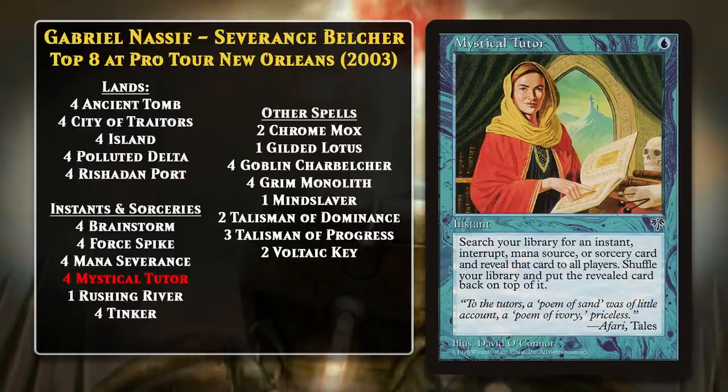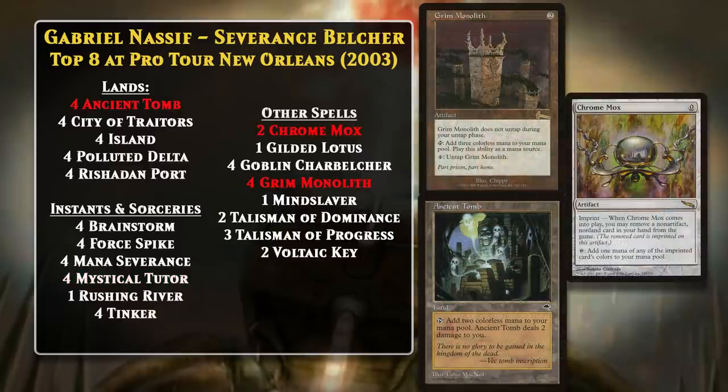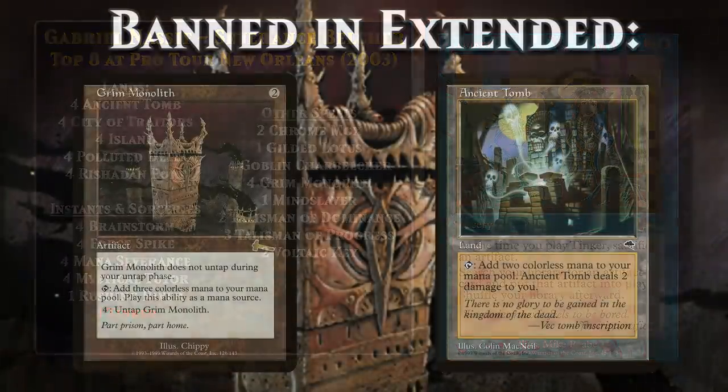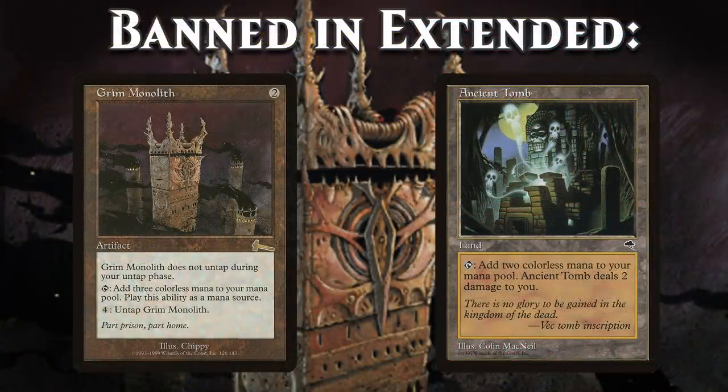The Belcher is a fairly expensive artifact, so the deck had to work hard to get it into play quickly and use it. Four to play and three to activate is a lot of mana. This could be accomplished by using fast mana artifacts like Chrome Mox and Grim Monolith, as well as lands like Ancient Tomb and City of Traitors. The deck also ran Tinker, which you could use to put the Belcher directly into play. After this event, both Ancient Tomb and Grim Monolith were banned, making it significantly more difficult to get the combo going, and that put an end to Belcher decks in Extended.